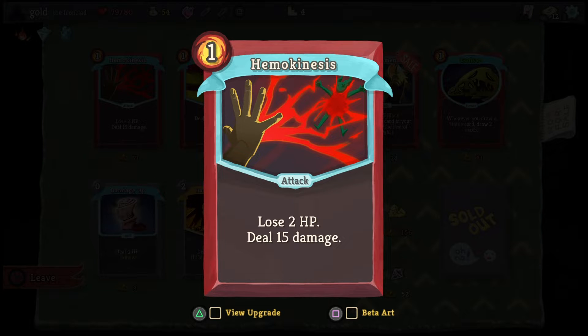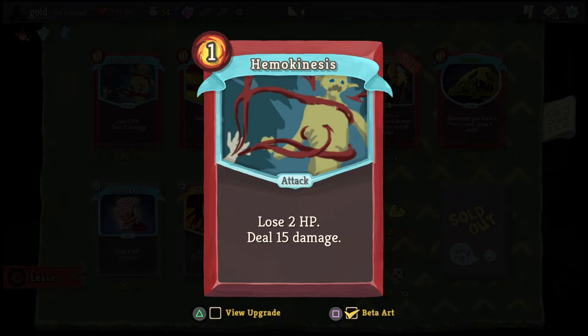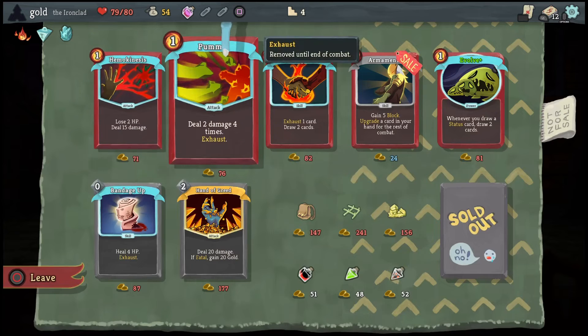Hemokinesis: you lose 2 HP but deal 15 damage. On upgrade, lose 2 HP, deal 20 damage. I've also beaten the heart, so you get to see all their beta arts. I kinda like this one a lot, but I'll leave it on this.